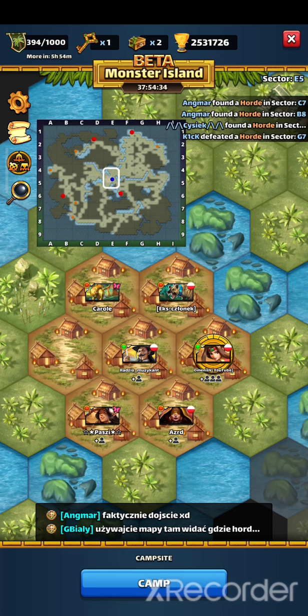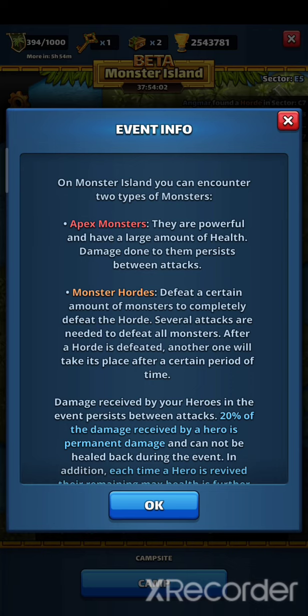So how can you get points for your alliance? You can get them from exploration, and when you explore the map you can find hordes, an apex monster, or chests. The apex monster is like a titan, so you need a titan team, and it's good to have some artifacts to protect your team because you don't want to take damage.